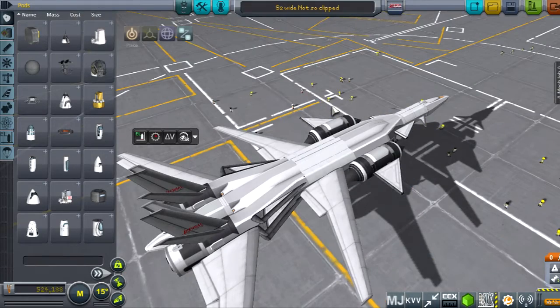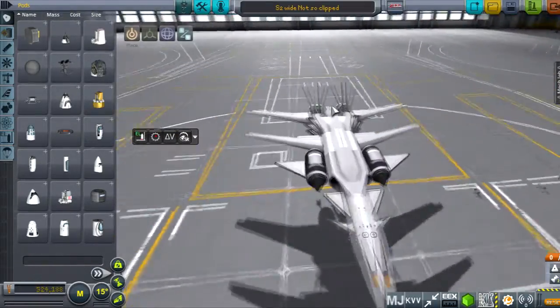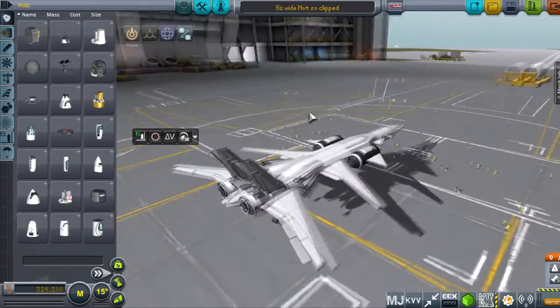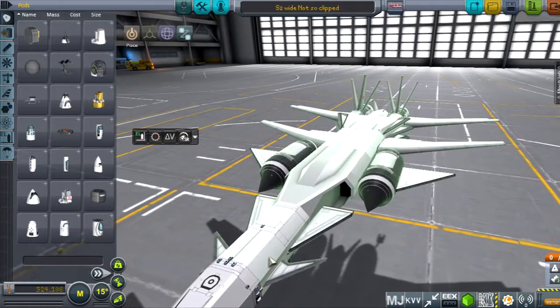What up, you guys, it's your boy Wolf, the engineer, and this is Kerbal guide. Before we go to 1.1, I wanted to finish up 1.5 with a blast. I have designed an airplane to go around Kerbin as fast as possible.